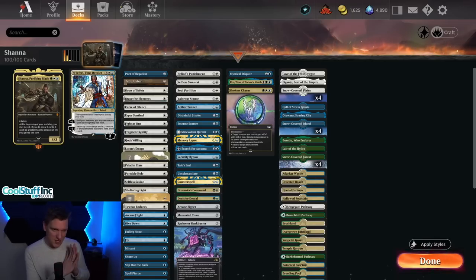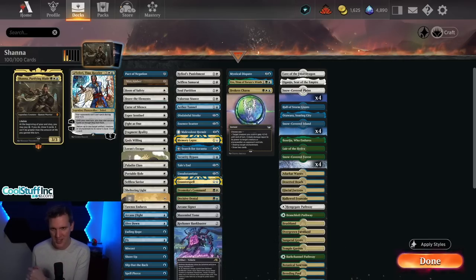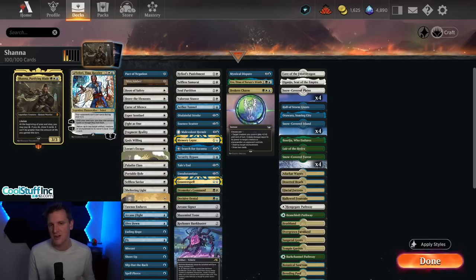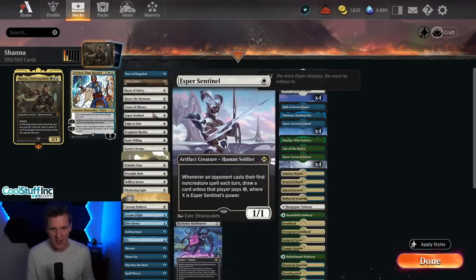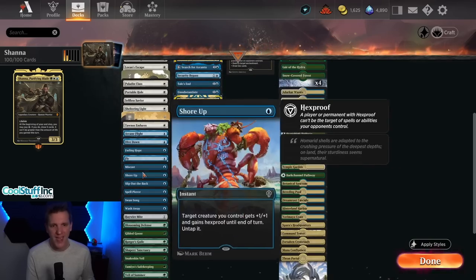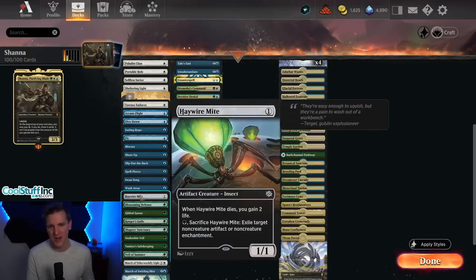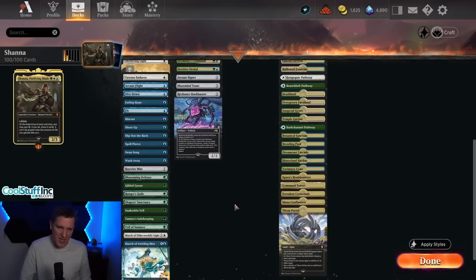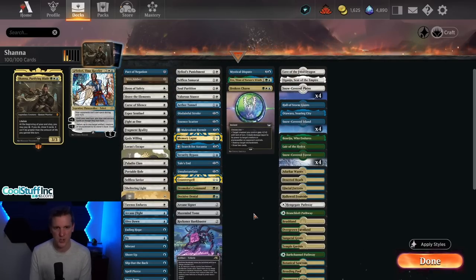This version is very different from the one I showed before — if you watched that video, thank you. But this is a needed update because we don't just have to play Shauna as a control deck. We can play Shauna as a Voltron deck, using a bunch of effects to make her impact more meaningful and protect her. Look at these one-mana spells: Boon of Safety, Brave the Elements, Fight as One, God's Willing, Loran's Escape — so many ways in white alone to protect Shauna and give her flying.